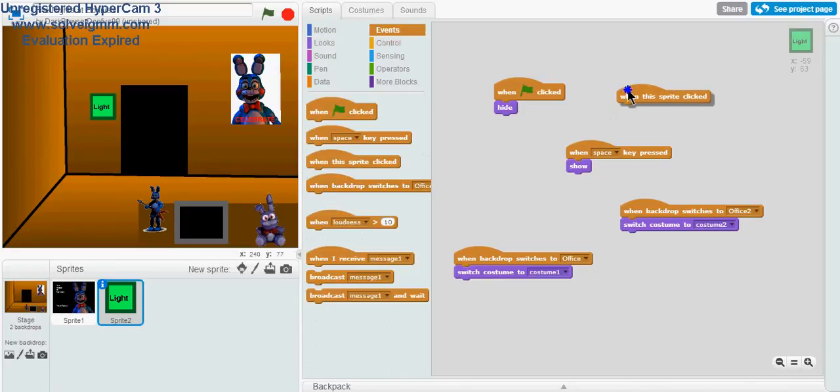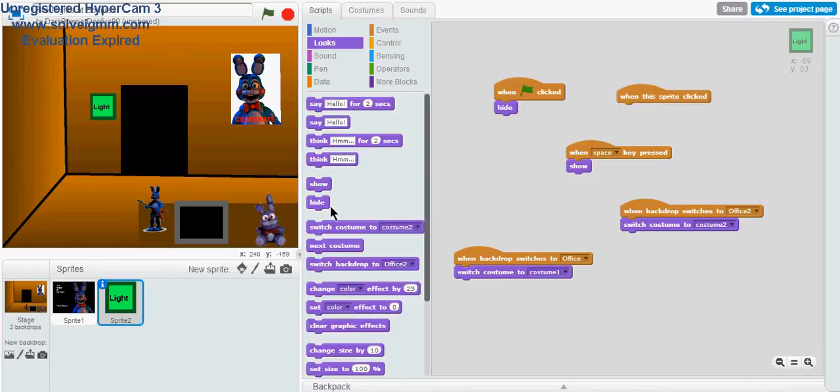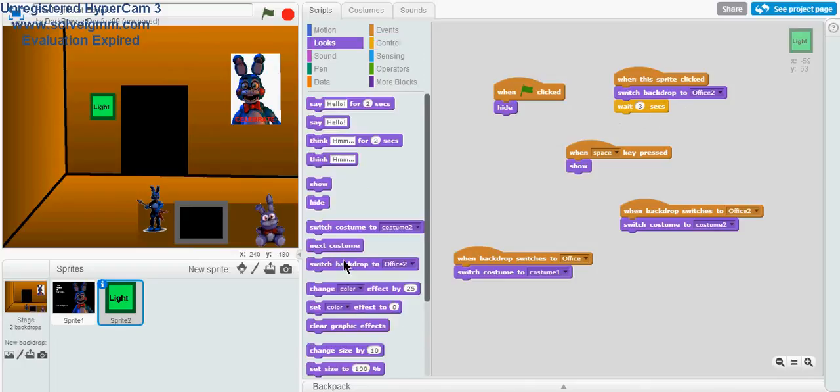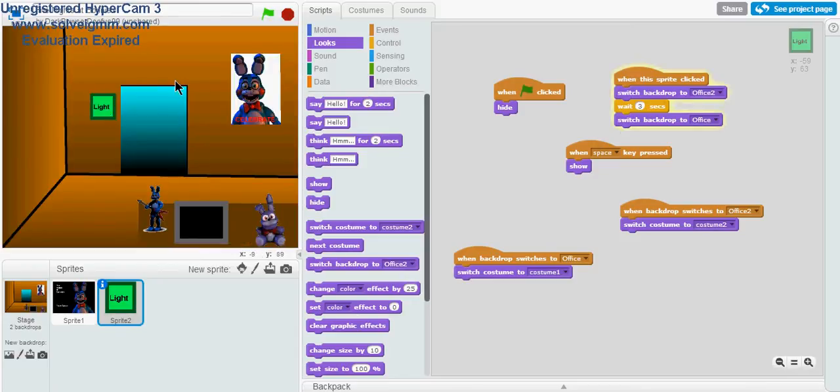When the sprite is clicked, switch to backdrop 2, wait about 3 seconds, then switch to backdrop 2. It's going to make a noise.